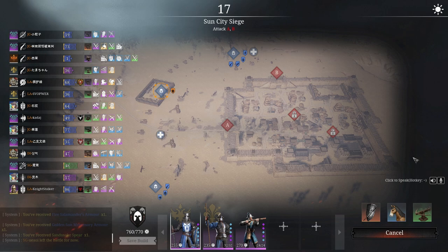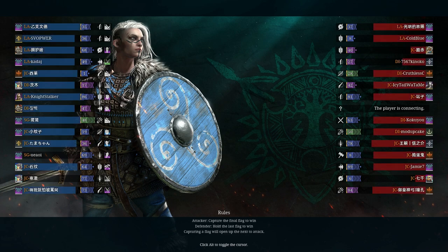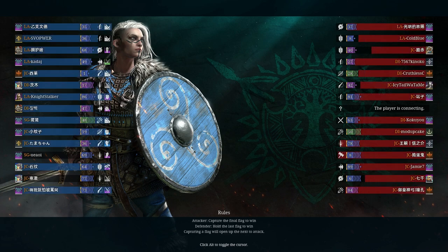Hey boys and girls, it's Nightstalker here. Welcome along today to Sun City Siege. We're bringing no peasants today, taking no prisoners whatsoever and killing everyone we find. As you can see in the top right corner, the sun's out, so we're bringing the Imperial Arquebusiers — sun's out, guns out. I'm going to bring the paladins with me because they're just great, and my Fortabracchio Pikemen because they're still my favourite unit and they absolutely destroy cavalry and pretty much anything else they touch.